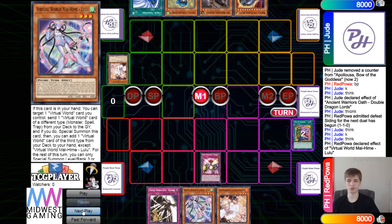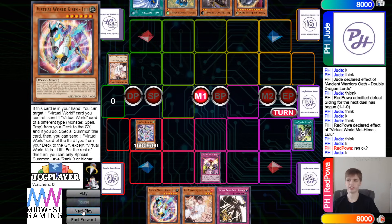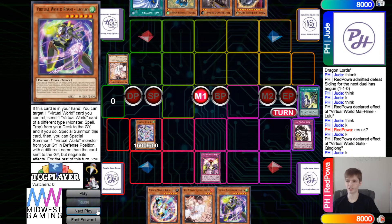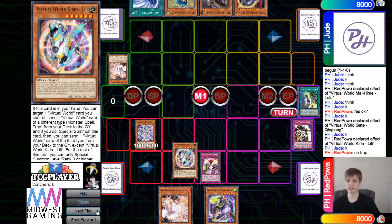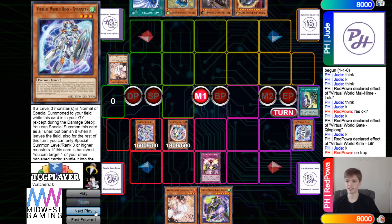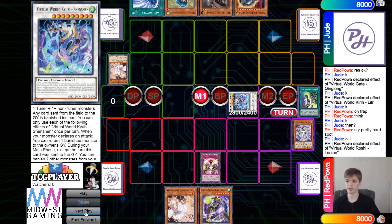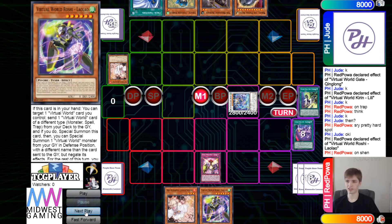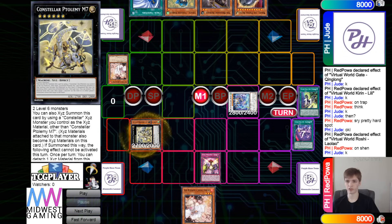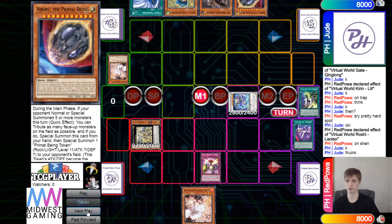Lulu's effect special summons itself out by dumping Chinglong, then go grab Kieran. Chinglong's effect: banish, go grab Roshi. Discard the Seanwu. Kieran's effect targets the trap, special summon by dumping Chinglong and Nian — get rid of those to go for Shenshen. Roshi's effect on Shenshen: dump City, summon itself out, then summon back out Kieran. Overlay those for M7 — and I think they're going to drop Nib there.